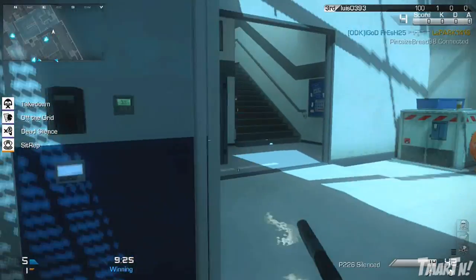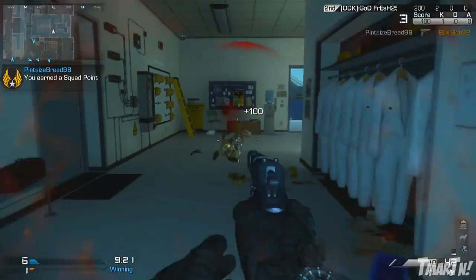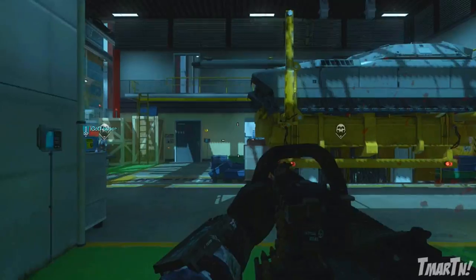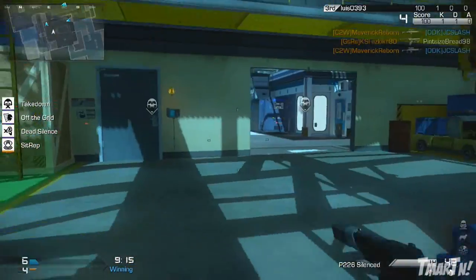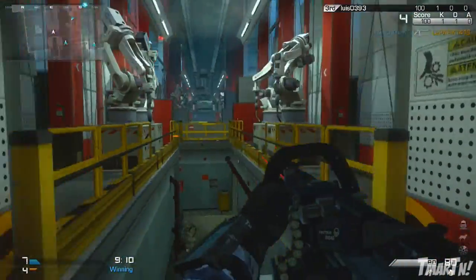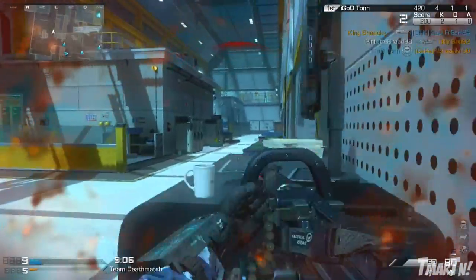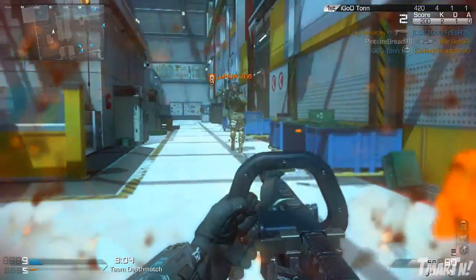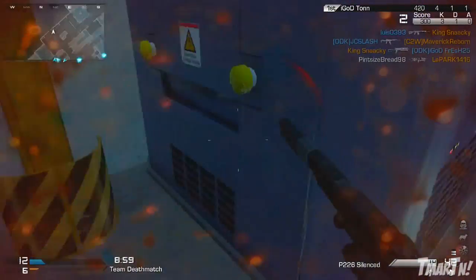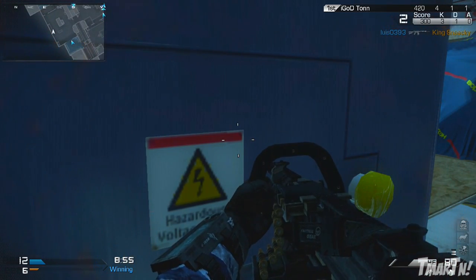What's going on guys? T-Mart here bringing you some more Call of Duty Ghosts multiplayer gameplay. In this one we are using the big bad boy Chainsaw. This thing is a hip-fire only LMG and it's one of the most interesting weapons in the game. When I first heard about this weapon before the game came out, this was the one weapon I wanted to get my hands on and test out, so I figured it was my duty to bring a quick gameplay to you guys and show you what this thing is all about.